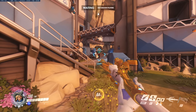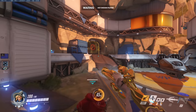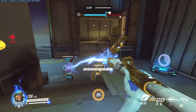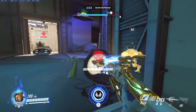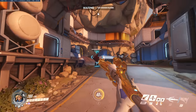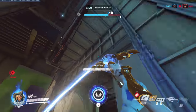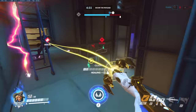Let's talk about Guardian Angel, or GA for short. With a max range of 30 meters, Mercy can fly to a friendly target across the map at a speed of 17 meters per second, even if they are a soul and not alive. While the ability is simple and can be used often, there are a lot of cool things you can do with it. If you accidentally begin your flight, you can press GA again to immediately stop your flight in place. The last thing you want to do is fly straight into the frontline where all the action is happening.